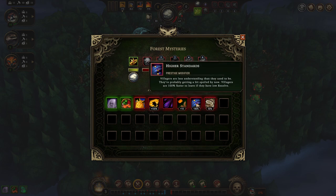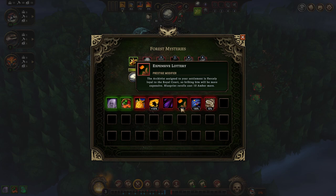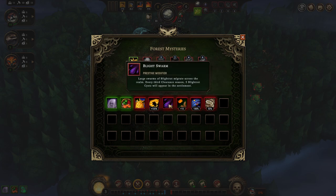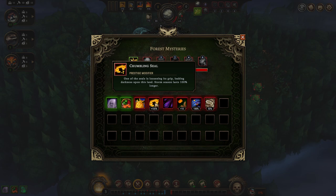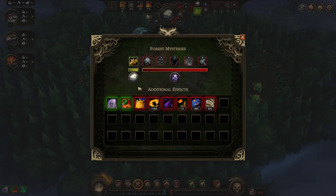After that we got higher standards — people will leave 100% faster if they have low resolve, meaning the red bar fills faster. Expensive lottery means we can't re-roll blueprints cheaply anymore — 10 amber at minimum. Blightsworn is very important: every third clearance, five blightrod cysts will appear, so until year three clearance we need a blightfighter station running. Crumbling Seal means storm season lasts 100% longer. And Prestige 1 requires four more reputation — that's standard.